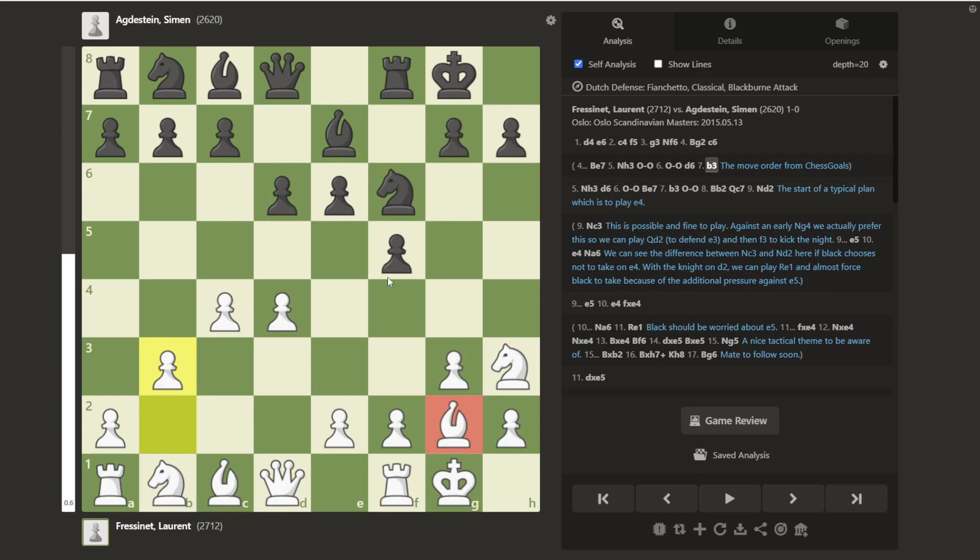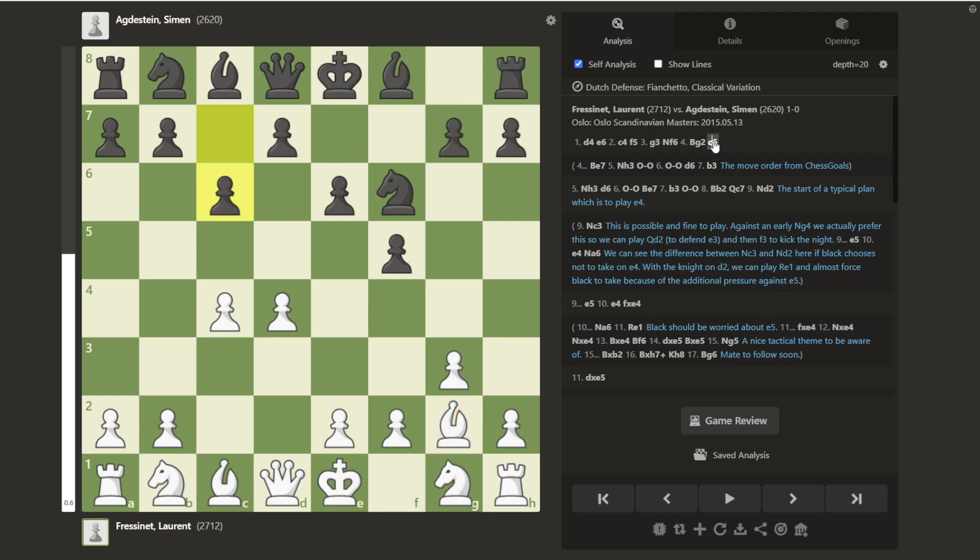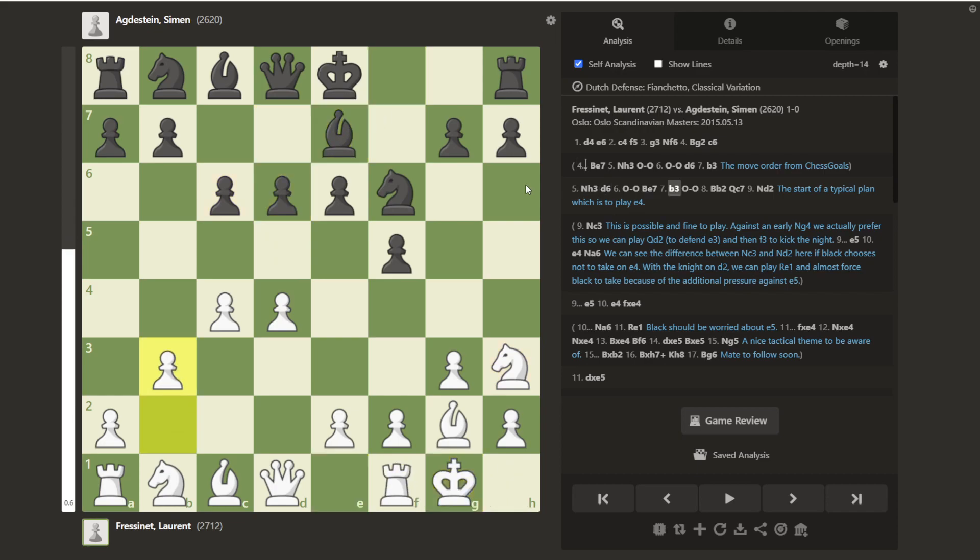This is not a position that actually arose from the game — we got here through transposition — but this is the Chess Goals move order. The game itself went c6, looks like maybe he was going to do the Stonewall instead after Ngh3, played d6, and after castles, Be7, b3, we've transposed into the move order from Chess Goals with c6 added in, which is what happened in my game. So castles, and then Bishop to b2.